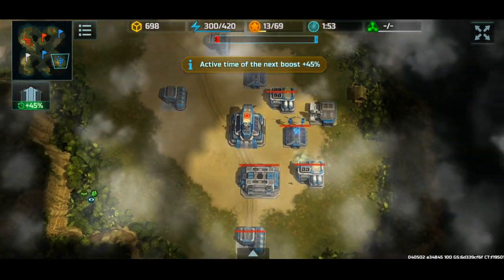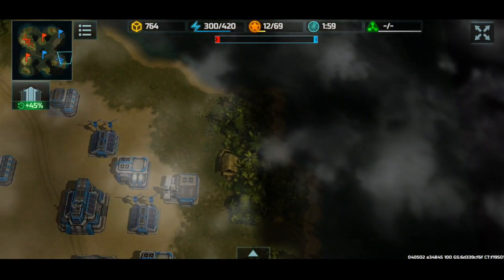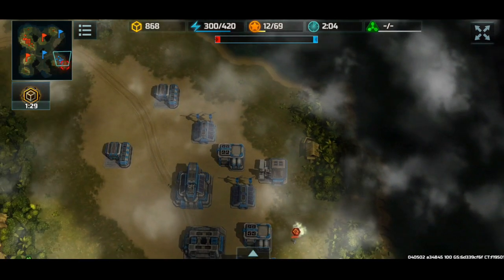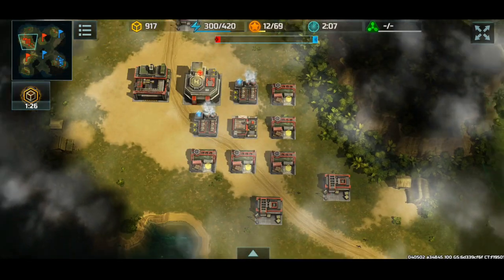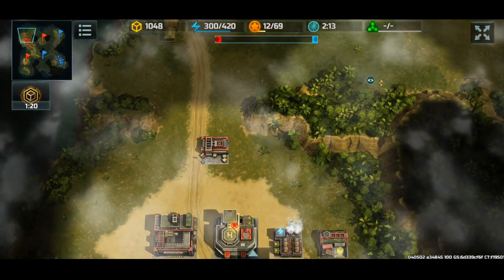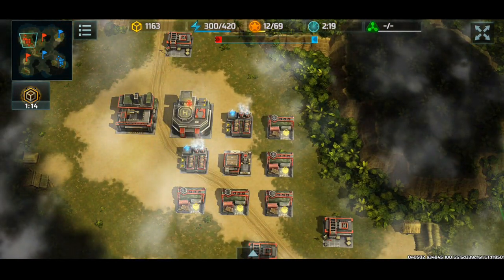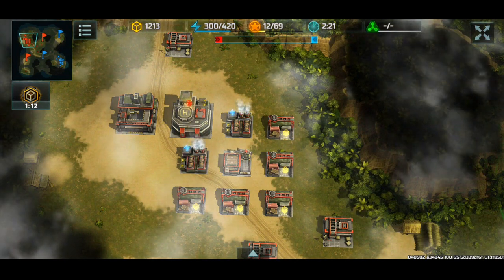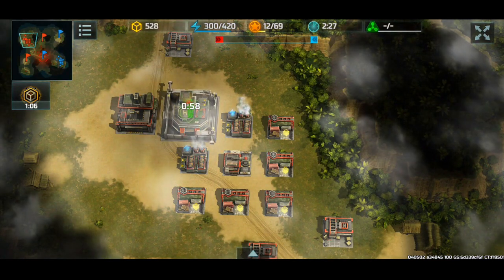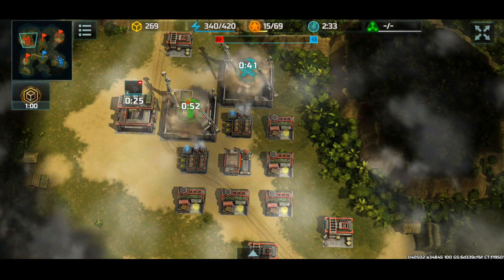We can already see our opponent is capturing some flags — there's some riflemen right there. Upon scouting, they're HQ level two. We see their construction yard is placed towards the navy, so they're gonna get the navy containers. I really don't care about the navy containers because as long as I get the land containers, I am good. If I get all the ground containers, I already have the advantage.